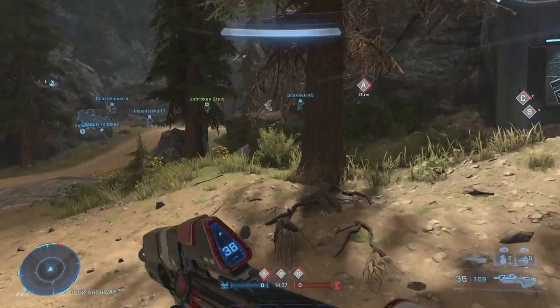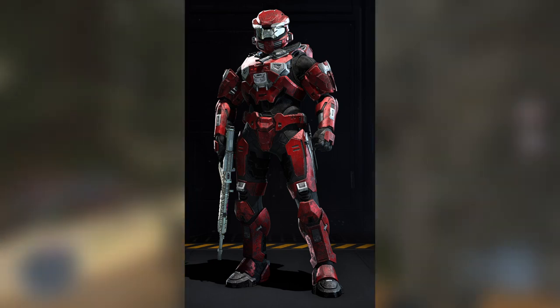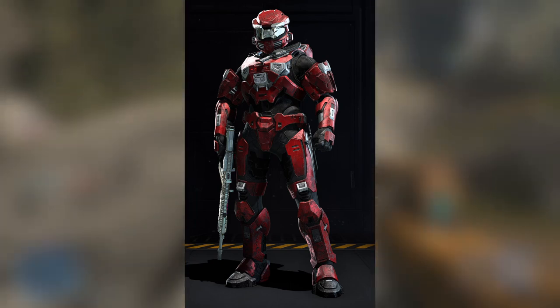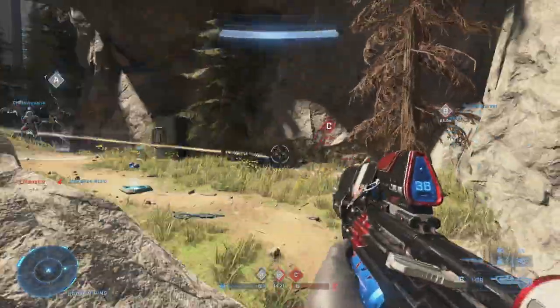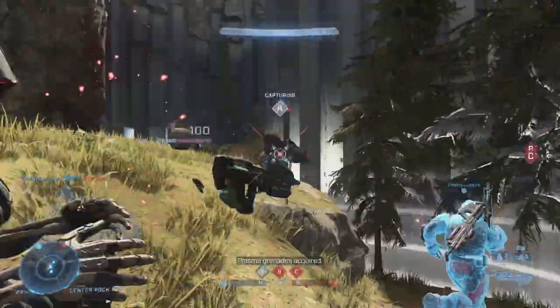To wrap things up, we have the Spartan of the Week. This one comes from Stylix and it's a pretty nice Mark V Zeta build. He's got the Scarlet Weight Coating which is actually permanently available on the shop now — and it's a pretty nice one too. He's also got the Akala Shoulders, the ones that came with Security, and I do like those shoulder pads. Overall there isn't a ton to say as the build doesn't have things like a chest piece, but I do like the colour coordination and the armour choices he has made.